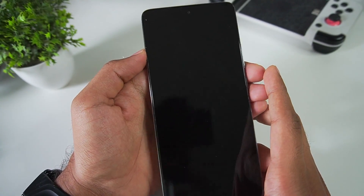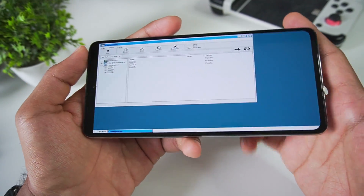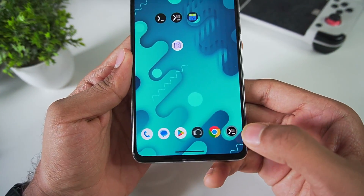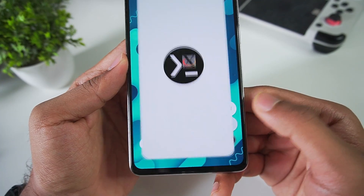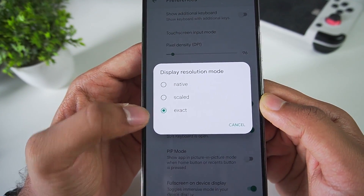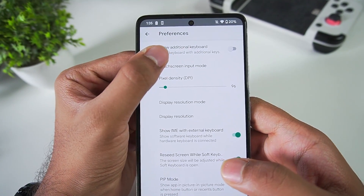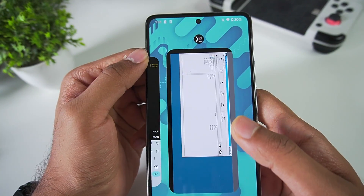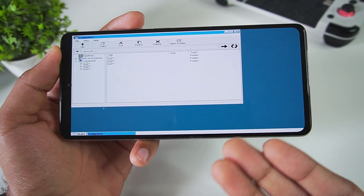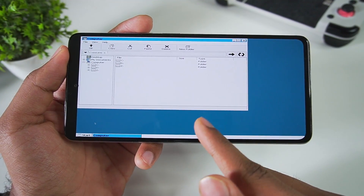I tried the latest Box64 Droid version on my OnePlus 11 but it was giving me a black screen issue, which is why I told you not to update for now. For the best Termux X11 settings, go to preferences: set display resolution mode to 'exact', display resolution to 800x600, and disable the 'show additional keyboard' option. Then go back to Termux X11 and enable on-screen controls — you'll need to have Input Bridge set up first.